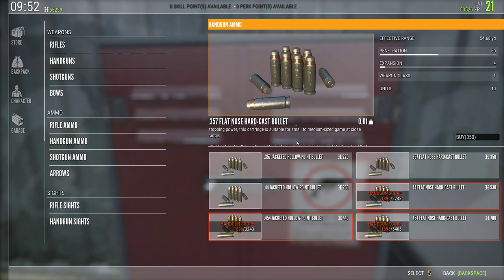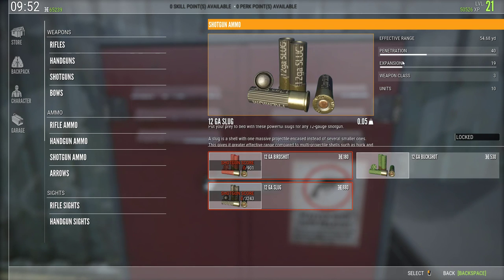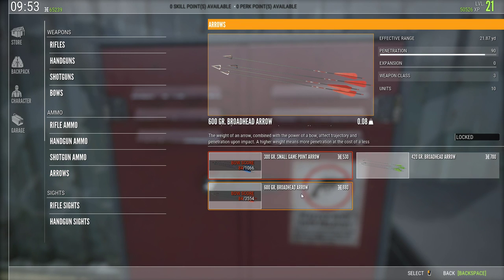For shotgun ammo: bird shot has no penetration, buckshot has very little — mostly flesh wounds, maybe picking up a vital at close range. Slugs have the appropriate penetration for shooting big game. For arrows, the higher the grain, the more penetration they have. They don't have expansion, but they do a lot of damage.